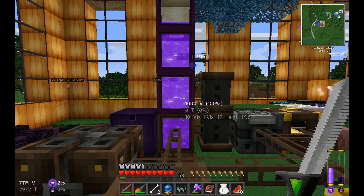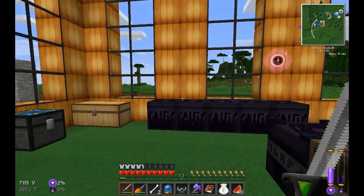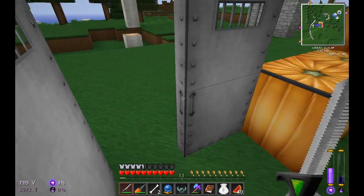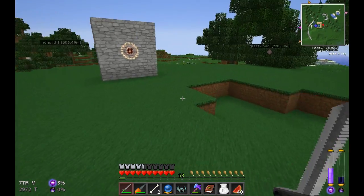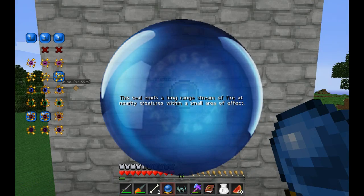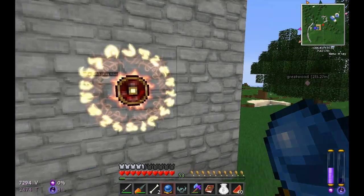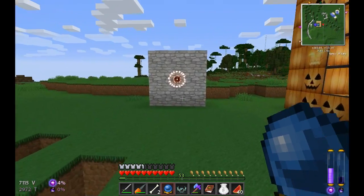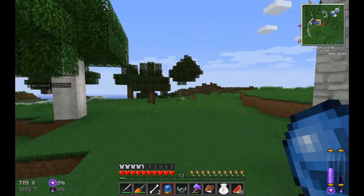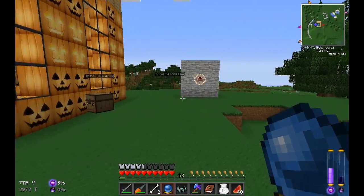Hey everyone, today we're going to work with our runic essences. In our last episode we made some arcane seals and placed them outside our Thumbcraft home. We used our crystal ball and as you could see, this one emits a long range stream of fire, and this one emits a medium cone of fire.